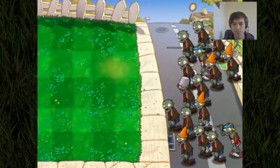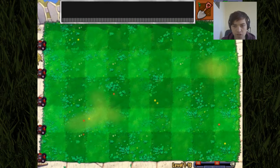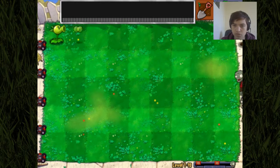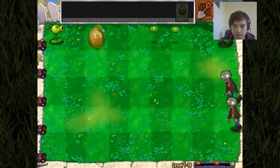Basically the concept of this is that instead of me choosing what plants I want, they're actually coming straight at me on a conveyor belt here. So we've got repeaters, we've got regular pea shooters, we've got snow peas, we've got walnuts.